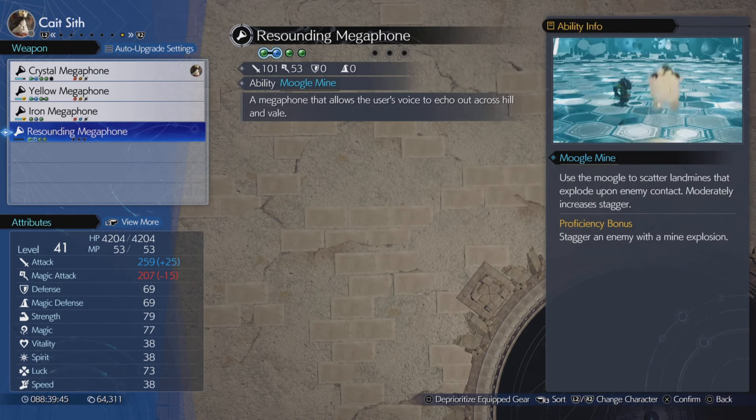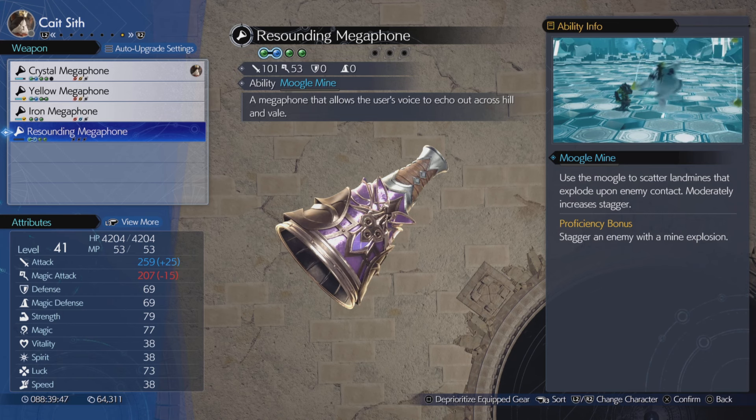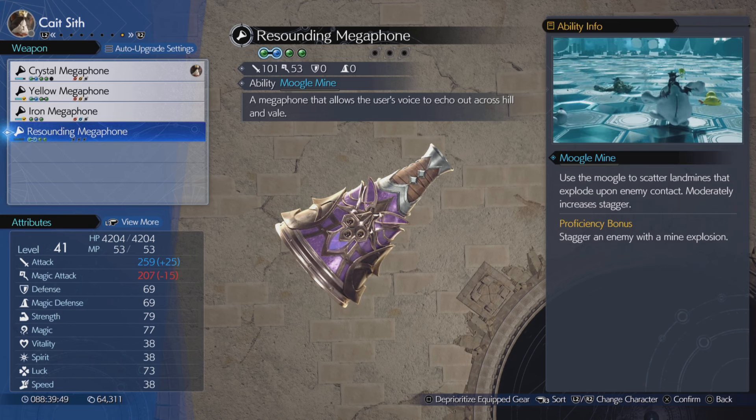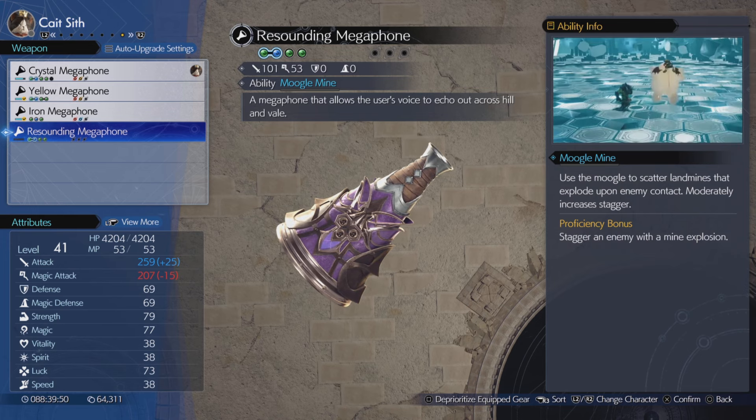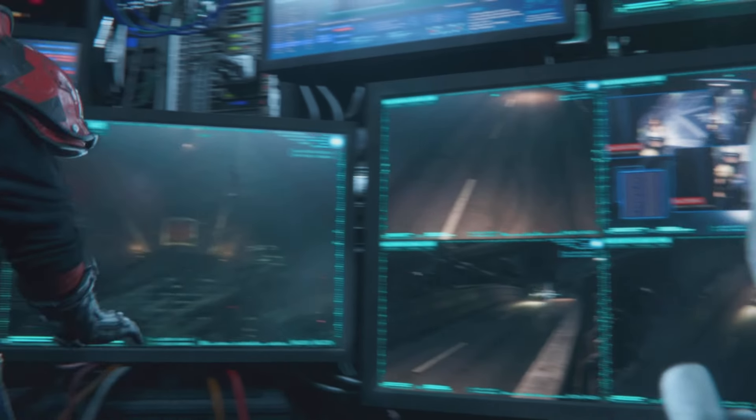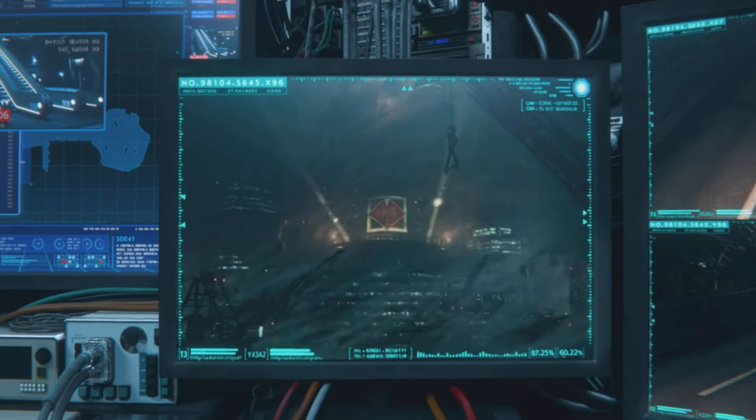Let's have a look at this and see why it's really cool. It comes with an ability called Moogle Mine, which lets you use the moogle to scatter land mines that explode upon enemy contact — pretty nice. There you have it; if you're looking to get this weapon, that is where it is located.